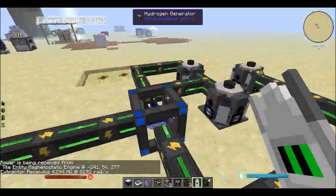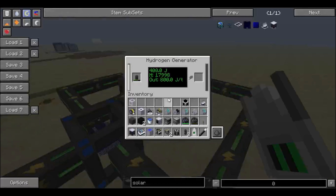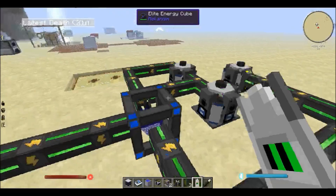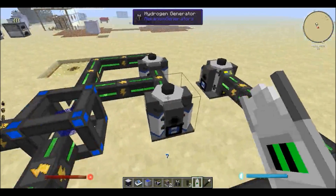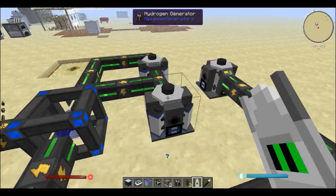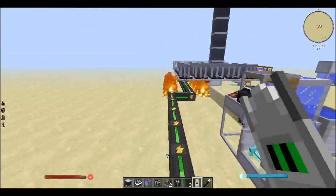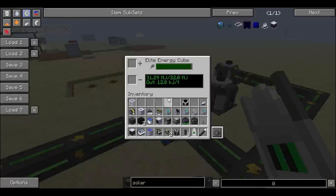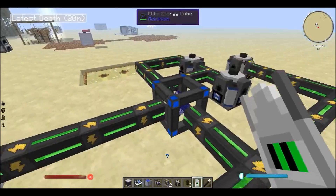Alternatively I could just have more hydrogen generators — that's always an option. They're not too expensive and they produce a pretty ridiculous amount of power, so I could totally do that. All I'd really need is two electrolytic separators supplying the necessary hydrogen — I think two can work for three generators, and maybe a couple of solar generators that come with Mekanism.